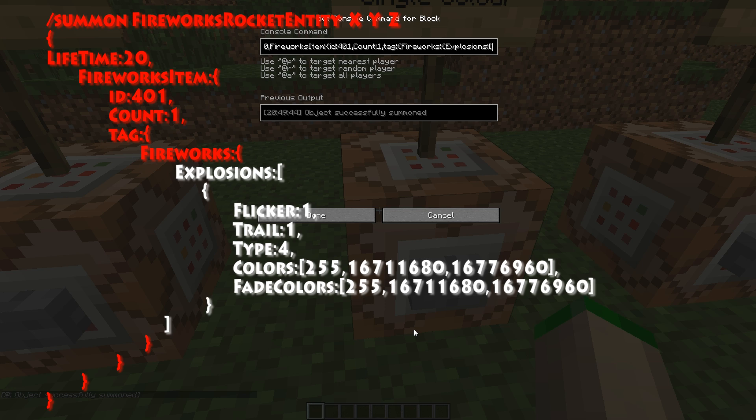The difference with explosions is instead of having a curly brace like the fireworks, we actually have a squared bracket. Squared brackets indicate you can have multiple items within it. So we're going to use the object initializer to create the flicker, the trail, the type, the colors and the fade colors. You can have multiple of these within the explosions — I'll get onto that in a minute. We'll just go through each one individually, with the squared bracket and then the curly brace.